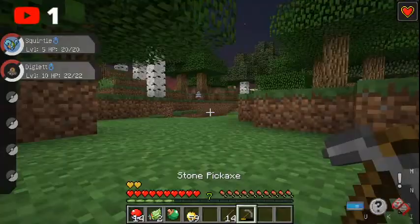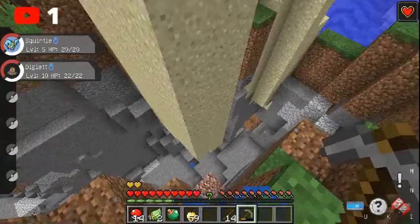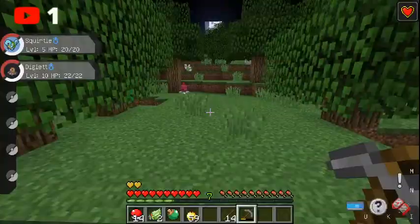Oh, sand. Ha ha! And it's a ravine. Yeah. Make sure you stay by our house, Hudson, all right? Because I'm traveling and I've got loot and I don't want it to be lost.